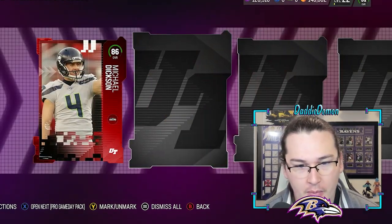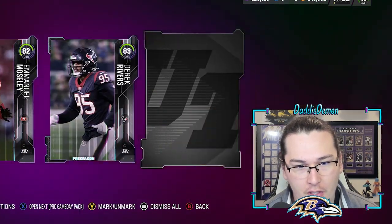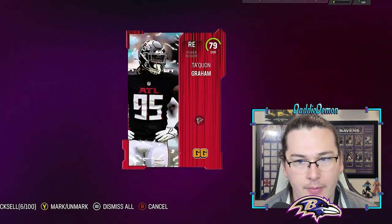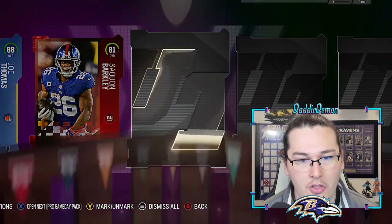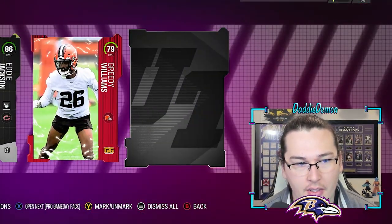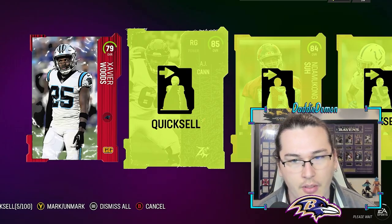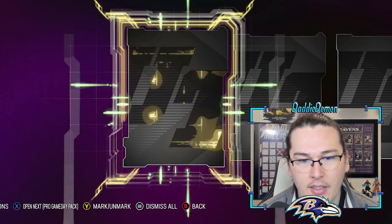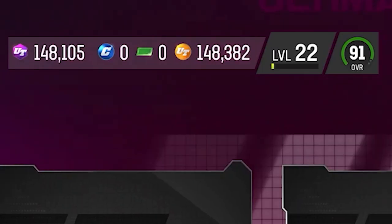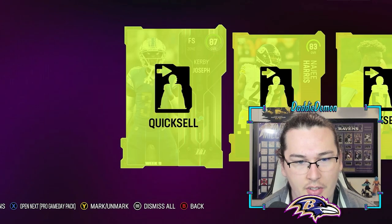Pulling something big would be nice, but all these packs for such a cheap price — it's literally the training amount that's gonna get you. 88 Joe Thomas, a pretty big legend piece. 86 Eddie Jackson, an 87 — good training value out of this pack. We're probably at 25 packs left and we're already at 150,000 training, so we should easily hit 200k.